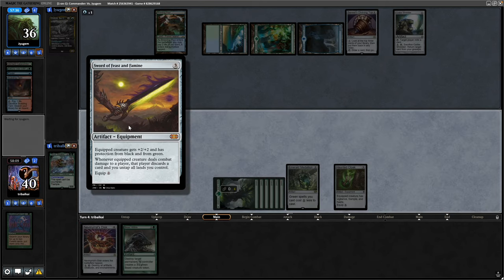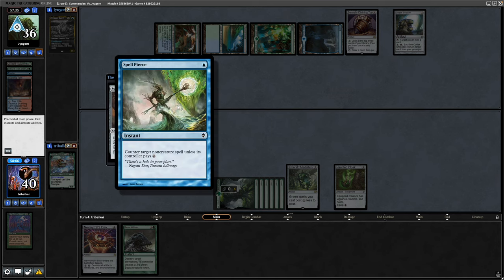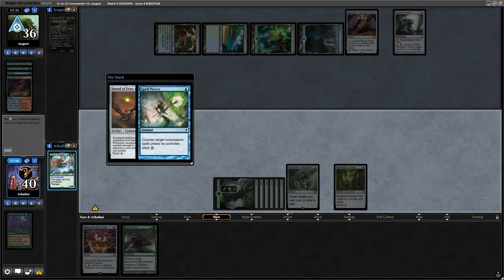A Sword of Feast and Famine hopefully going to enter play as well. There is the Spell Pierce — it's alright getting the Sword of Feast and Famine countered there. Obviously it would be nice to keep hold of it, but I'd rather have the haste in play to be honest.